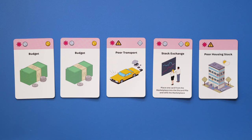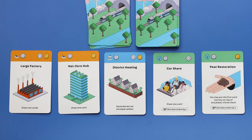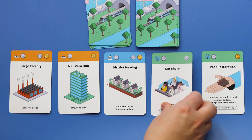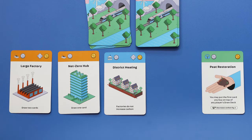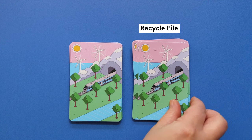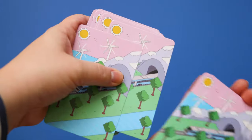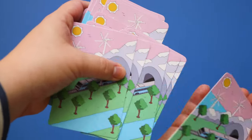Now look at all your cards in play and add up the gold coin symbols — this is your income. Use your income to purchase cards from the marketplace one at a time. Their cost is indicated by the silver coin. If you purchase a market card, it goes straight into your personal recycle pile without being used. This means it will appear in your card circulation in future turns.